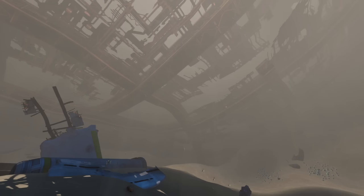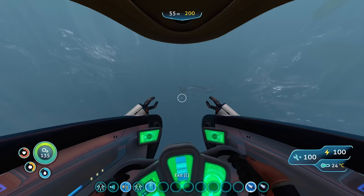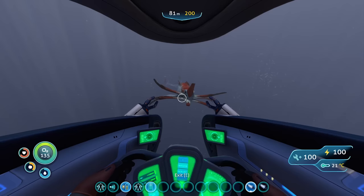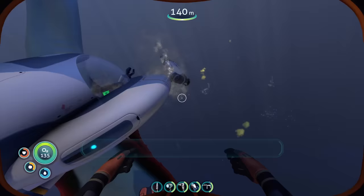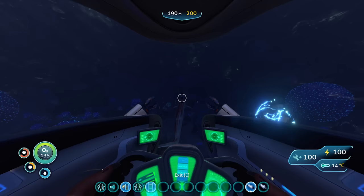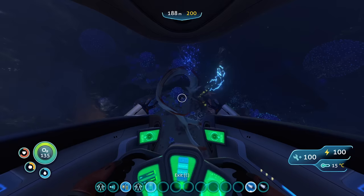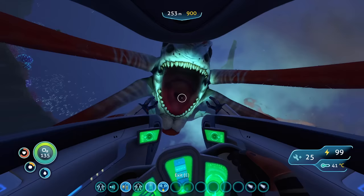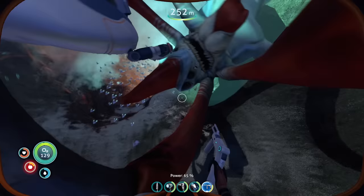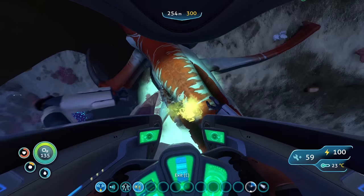I decided to stick with trying to clear the crash zone first, but I gave up on the reapers at the back of the aurora for now and headed down towards the front, where I could pick off the lonely reaper that sits between the aurora and the bulb zone. I began my attack with this new method of getting purposely caught and then unleashing a blitz of punches, then jumping out once it had let me go to do quick repairs. This method was working well, but I realised I'd forgotten to include a depth module in this seamoth. Then, massive collision damage took off 50 health before the reaper even got a hold of me, and that was the end of my first seamoth. But after making another seamoth and getting back into the ring, it wasn't long until I had my first knockout.